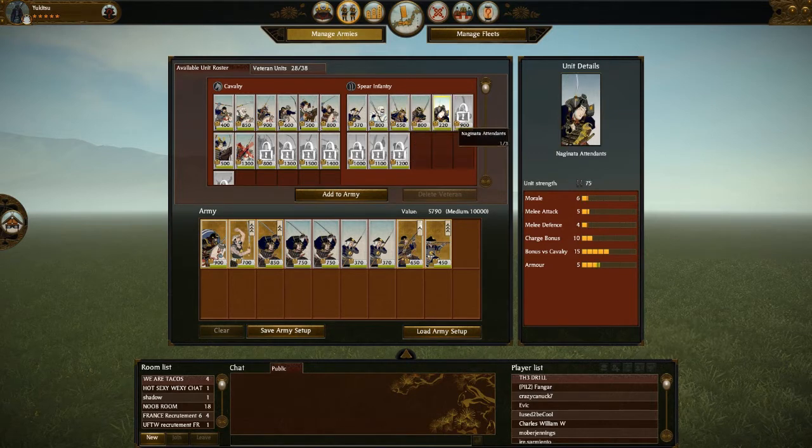Lastly, naginata attendants — they're not strong enough to hold up against cavalry. I use them to hold away light screening cavalry, so you take them in lower-funds battles where you expect all your opponent has is light cavalry. But realistically, I take the yari ashigaru. They're a very versatile unit, very inexpensive. If you put them in spear wall, they can do a decent job against sword units that are much more expensive than them, and they're inexpensive enough that I could be willing to screen a charge with them if I'm charging into matchlocks.